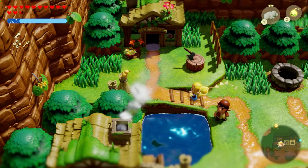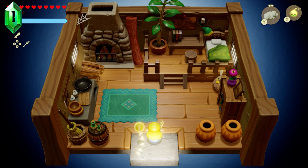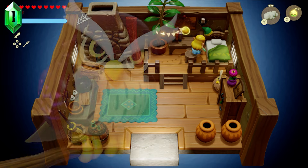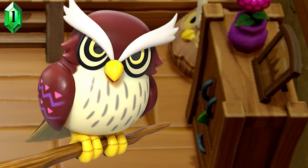Let's look at that house on the northwest side of the southern village. This room is just filled with Easter eggs and references — from the books on his shelf being red, blue, and green, matching the colours of Din, Nayru, and Farore, to his hat tucked away on his messily unmade bed, to the carving of an owl that references the owl from Link's Awakening, his guide through that journey.